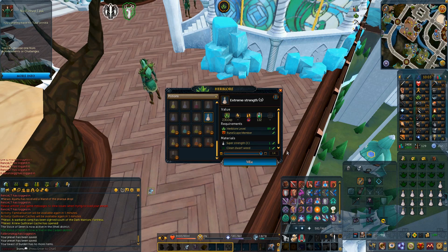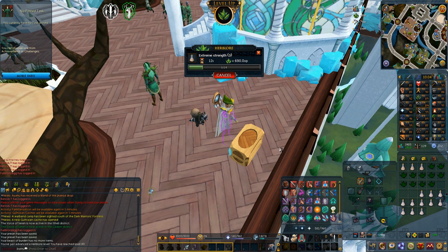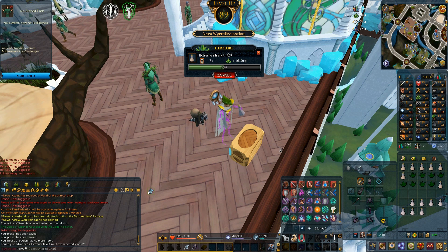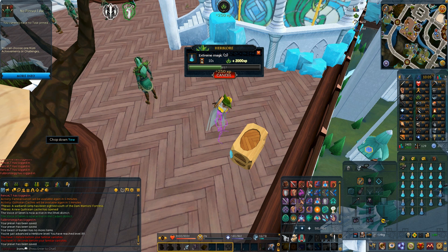While making more Extremes I got to 89 Herblore — only two more levels until I can boost with a Spicy Stew to make Overloads. Getting to 89 Herblore also means I can now make those Extreme Magics, because boosting two levels from 89 with the God Banner gets me to 91, which is the level required. When I hit level 90 I'll be able to make Extreme Ranges, but I need to get Grenwall spikes for those.